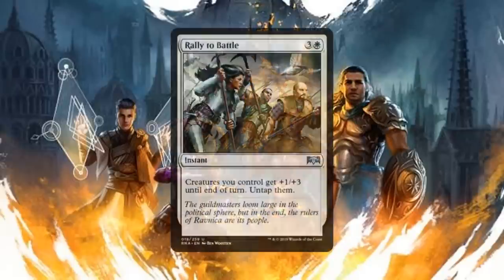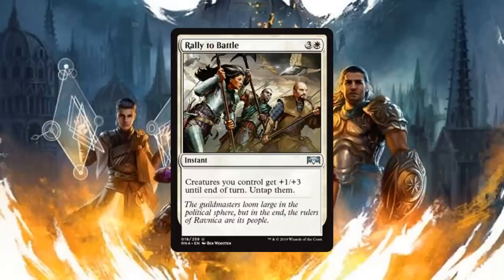Then we have Rally to Battle, an instant for three generic and one white mana. Creatures you control get +1/+3 until end of turn and untap them. The untap bit at the end is what makes this good — I would probably pay four mana regardless for my team to get +1/+3 at instant speed. The fact that this untaps them means you can swing out, lure your opponent into believing they have an open attack, and not only do your creatures untap but now they're bigger. Plus three toughness is rather nice and this is going to swing more than a few games this coming weekend.